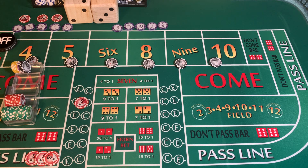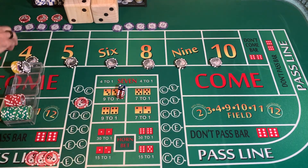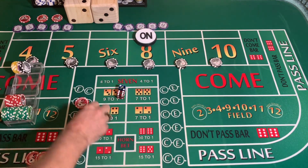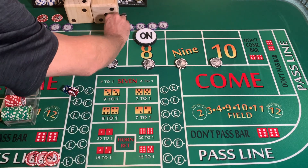3-2-1-3 dice set. Dice out. 2-6, point is going to be 8. Now, the maximum bet on this table is $500 — it's a $5 minimum table. Lose our C and E. Going to mark the 8.